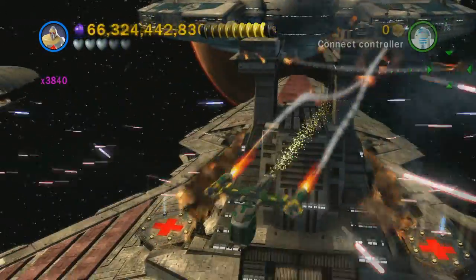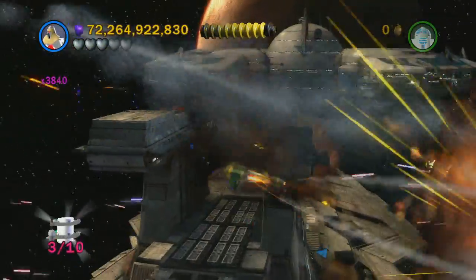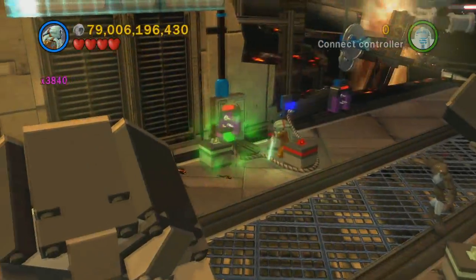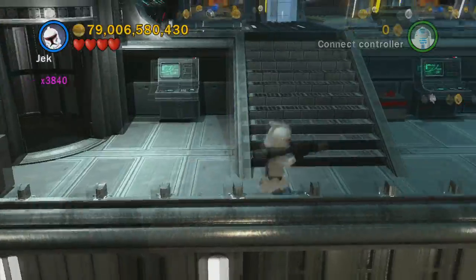Next, there are five green-marked ships — three on the upper level and two on the lower level. Those are pretty easy to take down. This next one is on the first landing pad, which is the back right one.